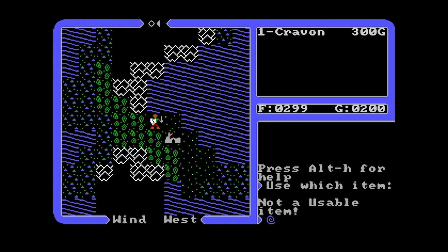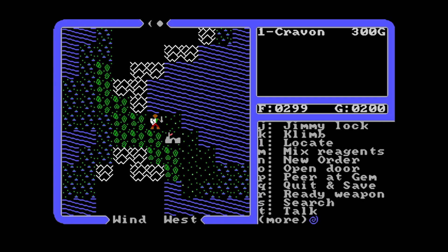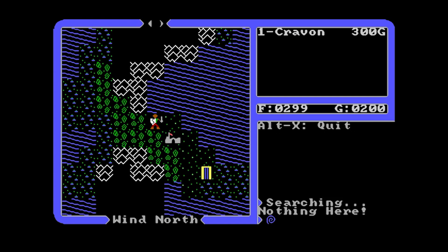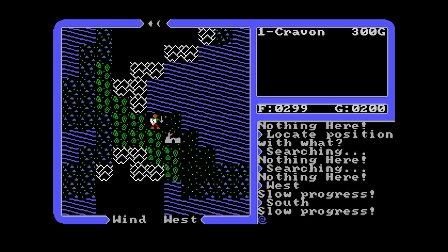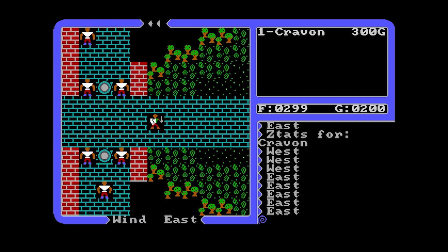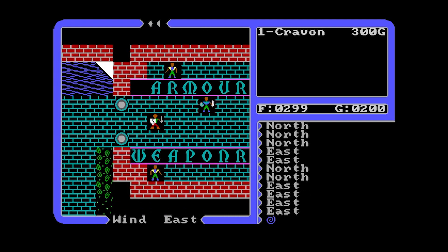I can press Alt+H for help and I can actually see my key bindings, which is really nice. I can switch the music volume here as well. Let's try the locate command — okay, I would need a sextant for that. By picking things in the character creator, I have become a fighter. This is what the game looks like with that upgrade.